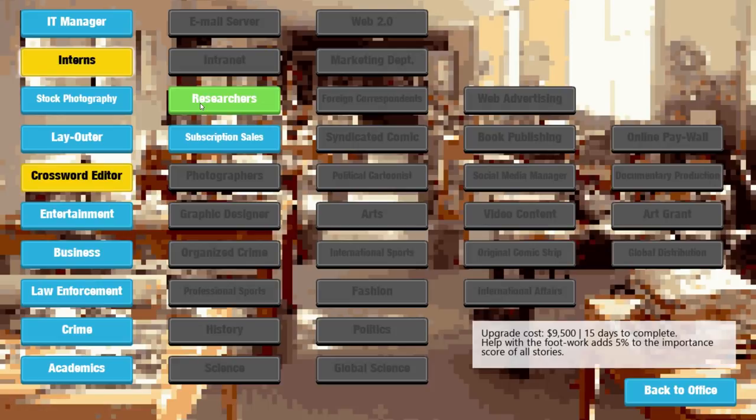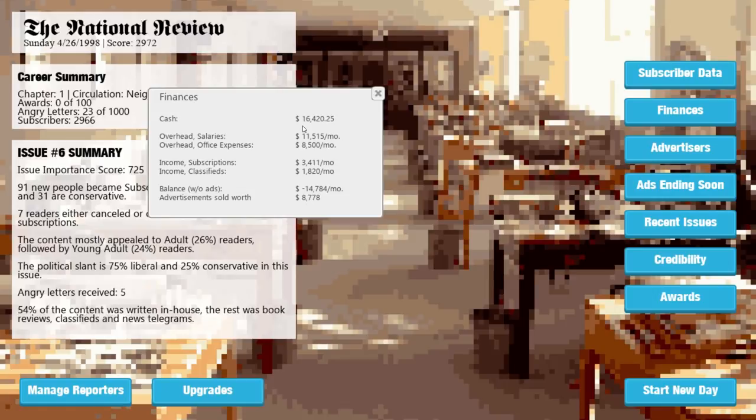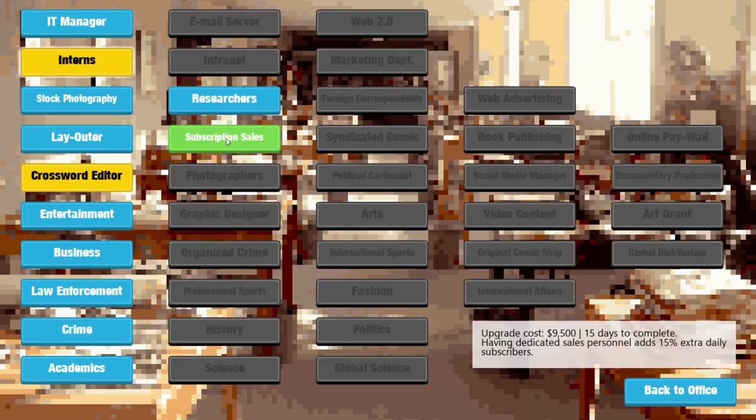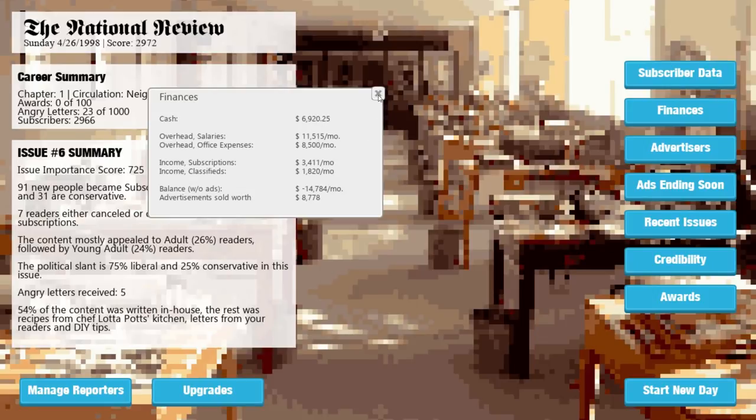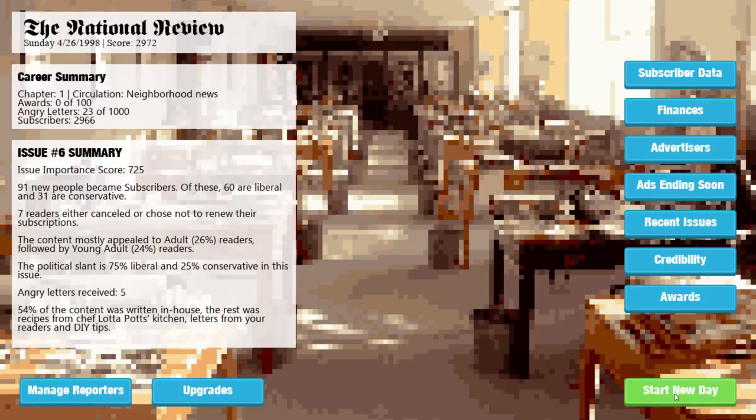We can have researchers to add 5% to the importance score of all stories, or subscription sales — a dedicated salesperson adds 15% extra daily subscribers for nine and a half grand. How much have we got? 16,400. In the long run, 15% extra daily subscribers has got to be a good thing. Let's go for that — we'll spend the money on that. Now we've got just over seven grand. At the end of the month we need to make sure we can pay — I possibly might have overspent there, because we need 20 grand in the bank to pay salaries and office expenses.